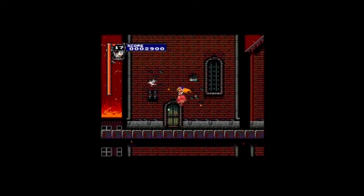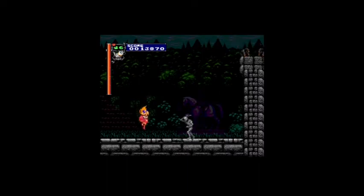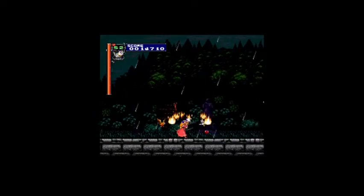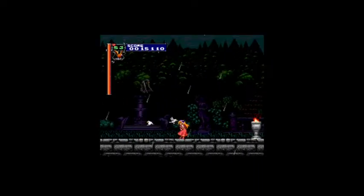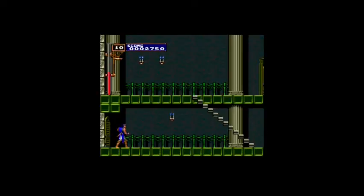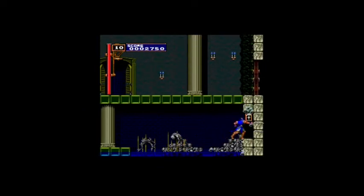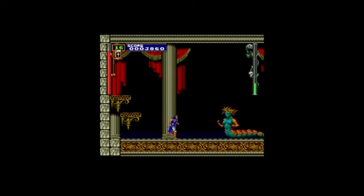Maria is the game's easy mode, though there are a few aspects by which Richter has some sort of advantage. Richter has a double jump backflip with a tight window to activate it, while Maria can double jump in any direction with no special timing. Richter whips in a straight line, whereas Maria fires up to two doves at a time that do better damage per second and cover a broader area. Richter can make use of all sorts of classic Castlevania sub-weapons, but Maria has her own personal arsenal of fantastical animal-based weaponry that even includes invincibility. The downsides to Maria are that she dies more quickly, and her sub-weapons aren't necessarily tailored to situations in the way that Richter's are.